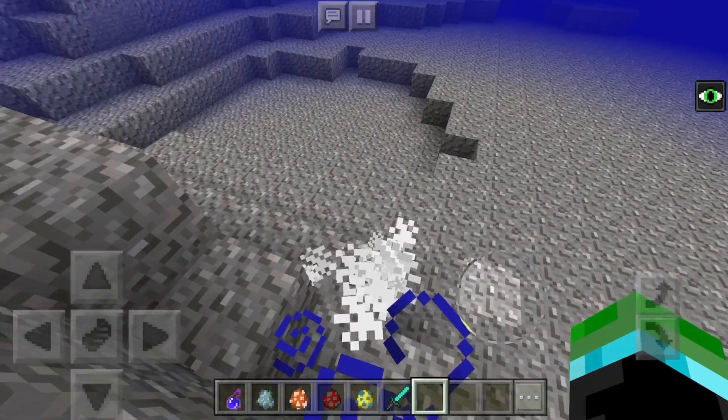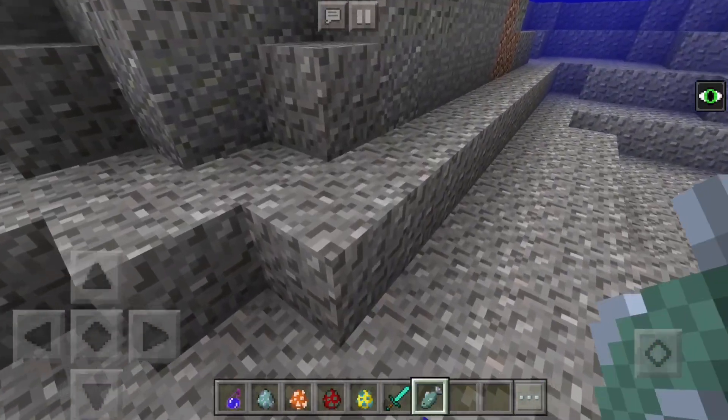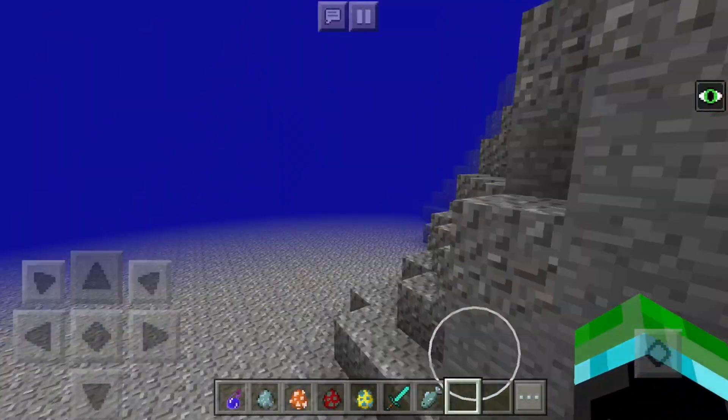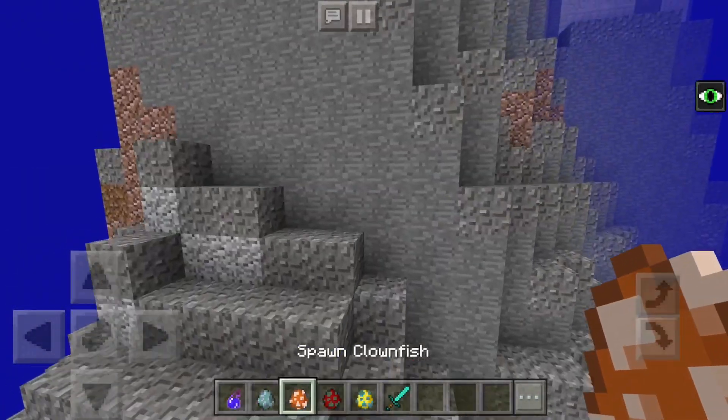It does move a little when you hit it, but not really much. I killed it - which is actually perfect since I was about to anyway. As you can see, it drops regular fish, so the add-on actually adds functional fish that drop the correct item when killed.